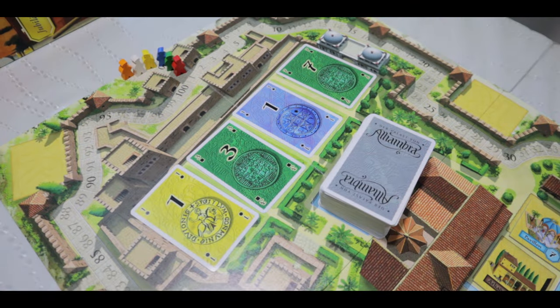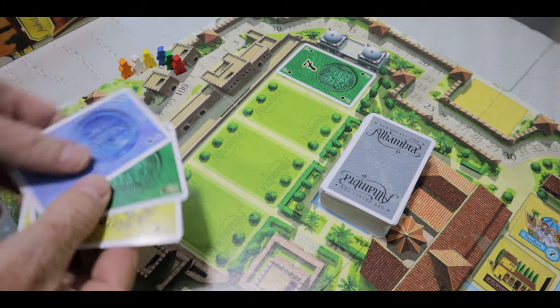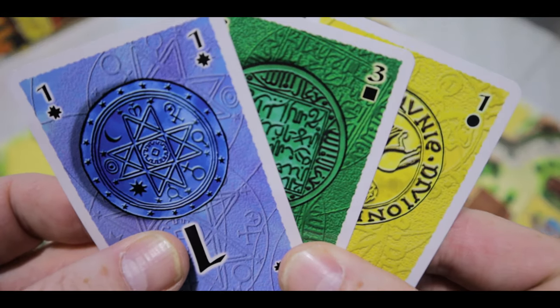What do we like about Alhambra? The first thing we really enjoy is the fact you don't get any change when you take your money. That really forces a difficult choice — balancing the money against the tile. Do you take one card worth eight, or three cards adding up to five to give you more variety of currency types in your hand?